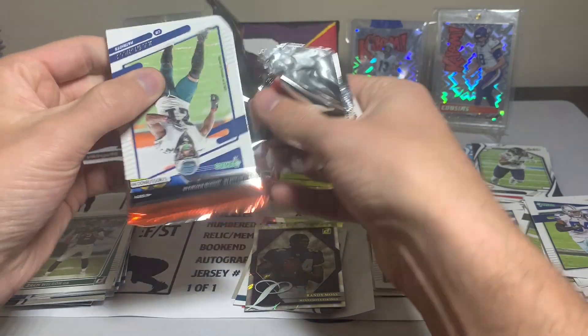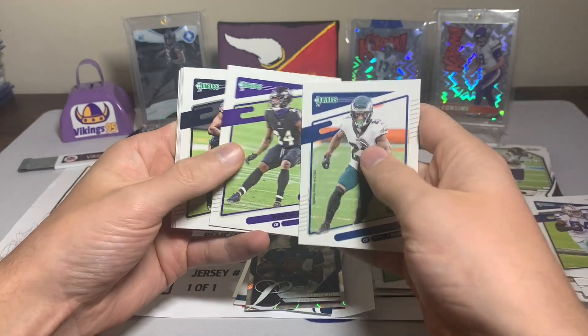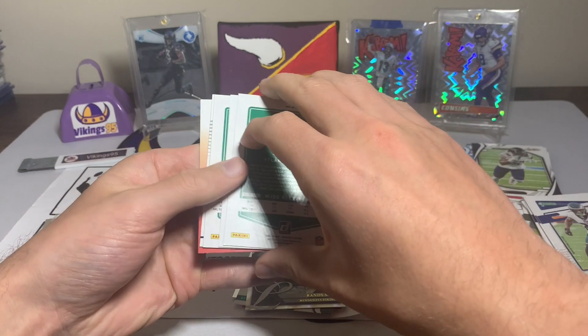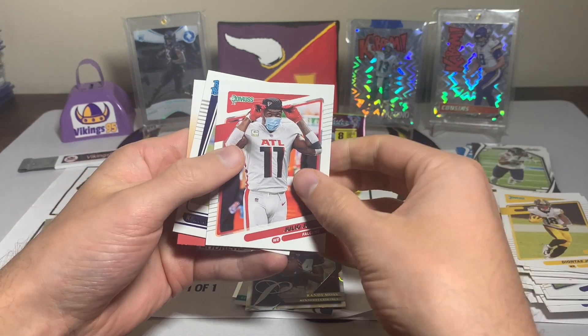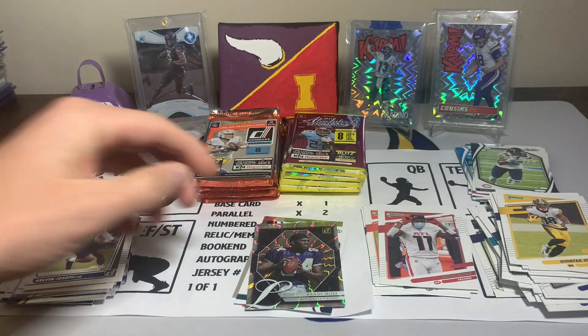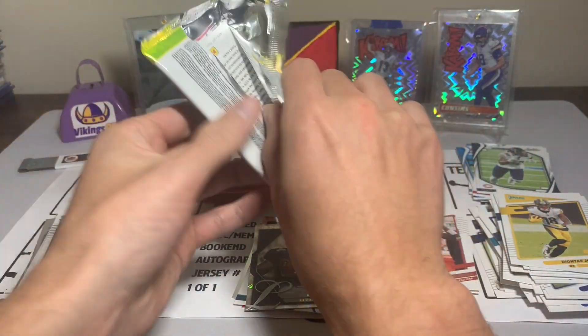That is weird — that is strange. Jalen Mills, Marcus Peters, Zach Cunningham, Derrick Henry. Joe Burrow variation, Dee'Ontay Johnson, Julio Jones variation, and a Kelvin Joseph rated rookie. Let's open some Absolute.